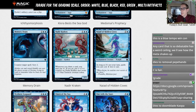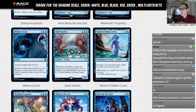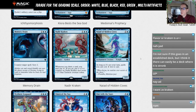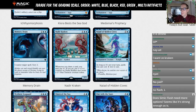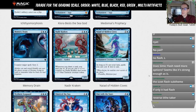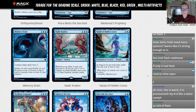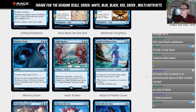Naiad of Hidden Coves — two blue, 2/3 enchantment creature nymph. As long as it's not your turn, spells you cast cost one less. So all your instant-speed stuff costs one less. That's a neat ability and certainly useful, but we're not paying two mana for a 2/3 just to gain that. If it had flash itself it would be much more interesting, but it doesn't. Giving it an L.